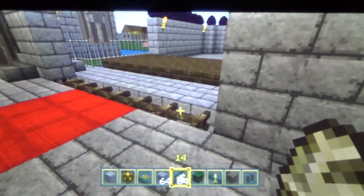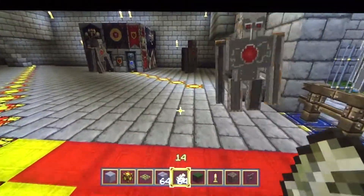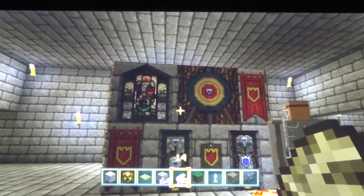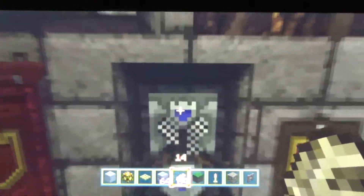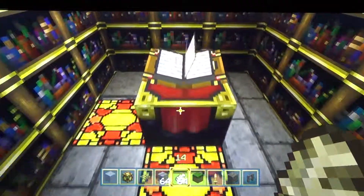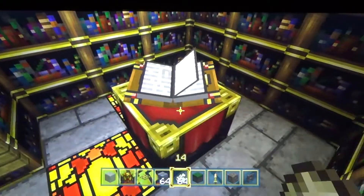There's also this button on the other side to make those go down too. Pardon me. Got some paintings here, but it's very top secret. Where is it at? Ta-da! Enchanting table.